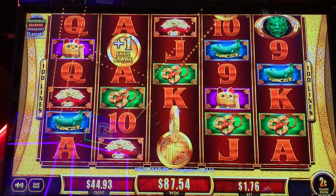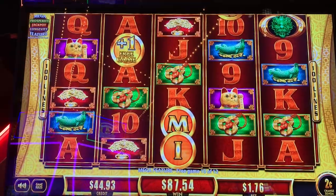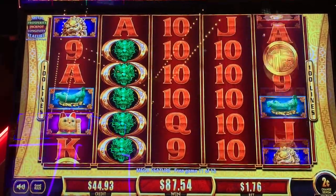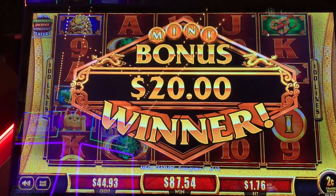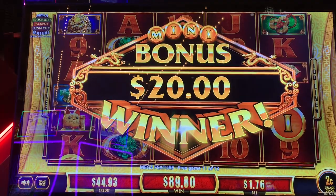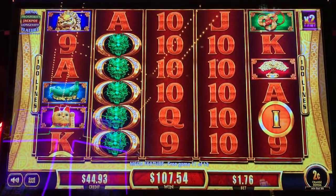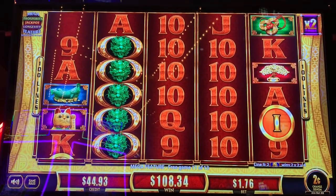There's three letters. Come on, green O, green O. Mini for 20 bucks is now one letter away. Got a free game in there, wilds. Five for mini — we got the mini! 20 bucks. We need that green O. We have two spins remaining. 108. Come on, baby.